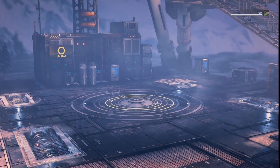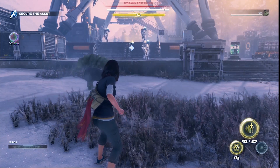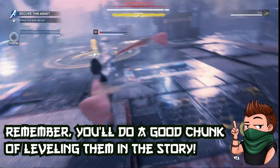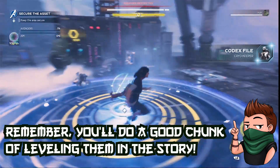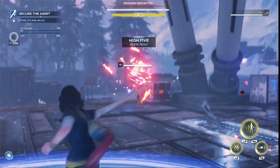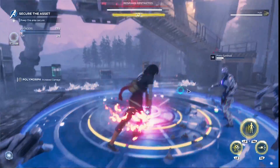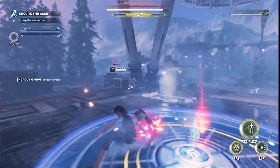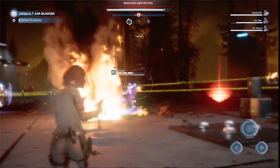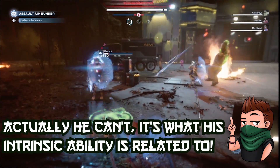Gameplay is really, really fun, if not simplistic at first. Some characters — especially Kamala — don't really come into their own until about level 10. Every character has a dodge, light and heavy attack, a ranged attack, and an intrinsic ability: a meter below the health bar you build with attacks that does something unique to that character. Some characters can also parry or vault, which helps sell the martial arts characters. Captain America can seemingly indefinitely block, fitting given his Vibranium shield.